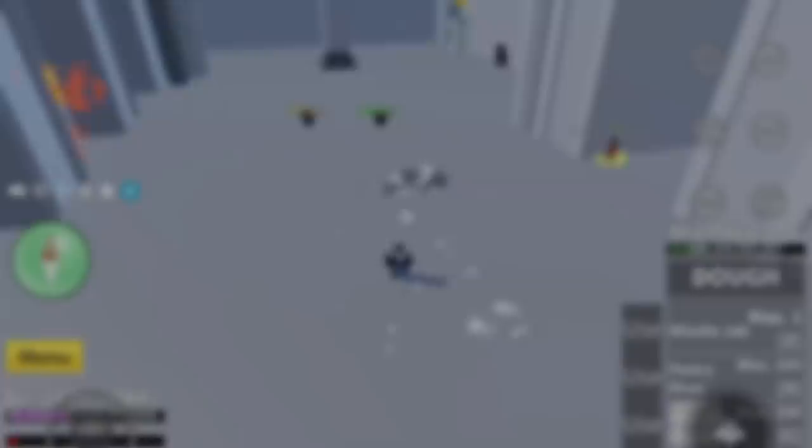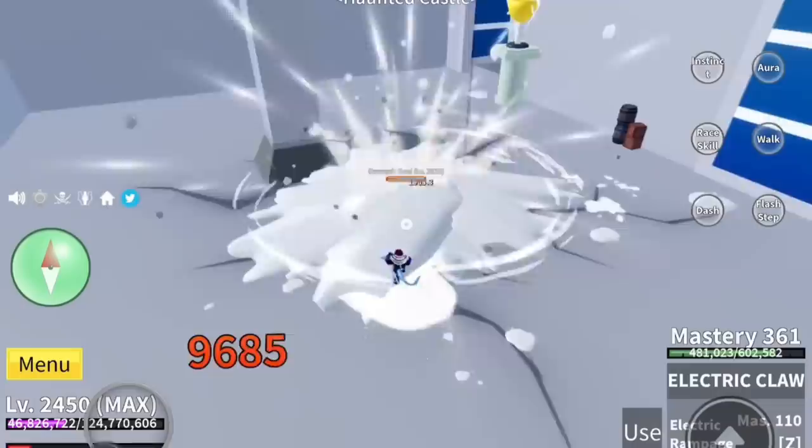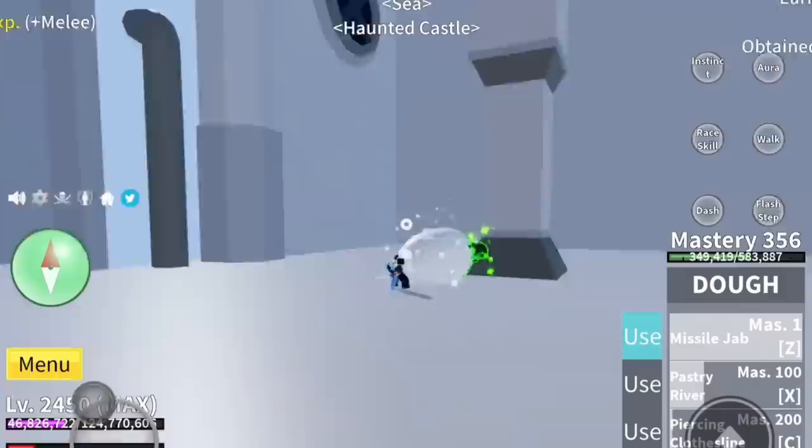This next glitch seems to only happen to mobile players. When using the roller donut ability from the Doe fruit, it just got stuck, then the player teleported into the middle of the ocean. It happened a second time using a different ability too. The cause isn't entirely clear, but it's surprising this glitch isn't better known since it apparently happens to mobile players quite frequently.